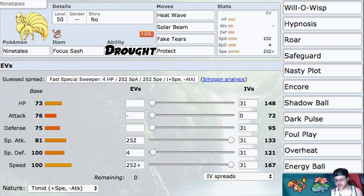Item is Focus Sash. Since we're not super bulky, we'll take an attack and then set another attack. This Pokemon has a lot of really good attacks and it's pretty cool to be able to attack twice. Focus Sash is definitely the optimal item. You could go Choice Scarf as the other option, but I still think Focus Sash is way better.